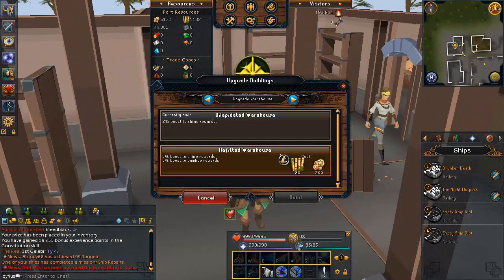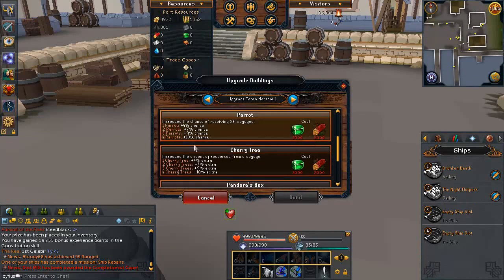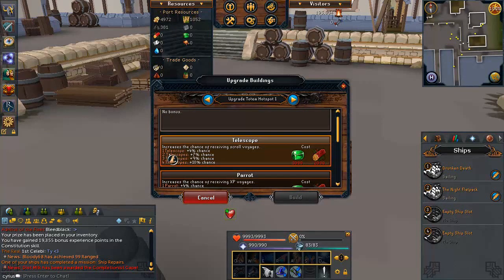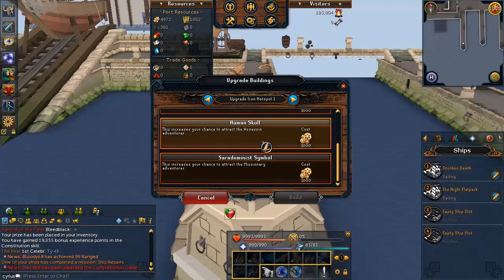The next building is the Warehouse — upgrading it boosts rewards depending on what region you're in. If you're going to spend a lot of time in one region and you'll gain more resources than what you spent to upgrade, it's definitely worth it. You can also build totem hotspots, which increase your chance of finding specific kinds of special voyages — for example, a higher chance of scroll voyages, XP voyages, or increased resources per voyage. These require resources from later regions, so don't worry about them right away.